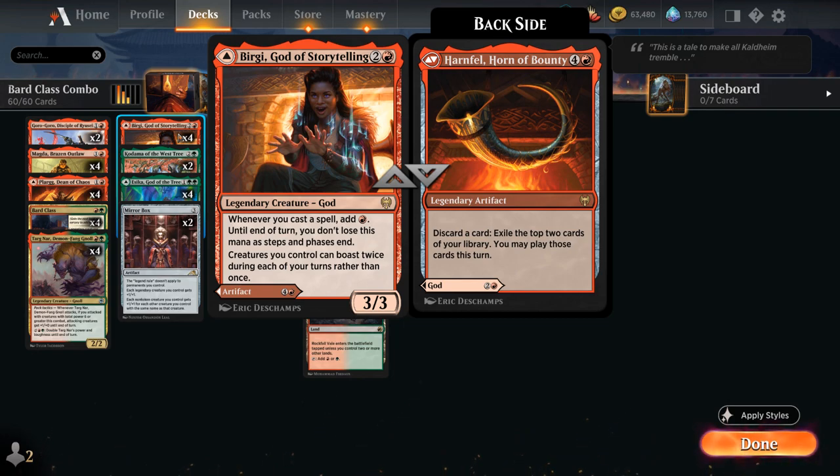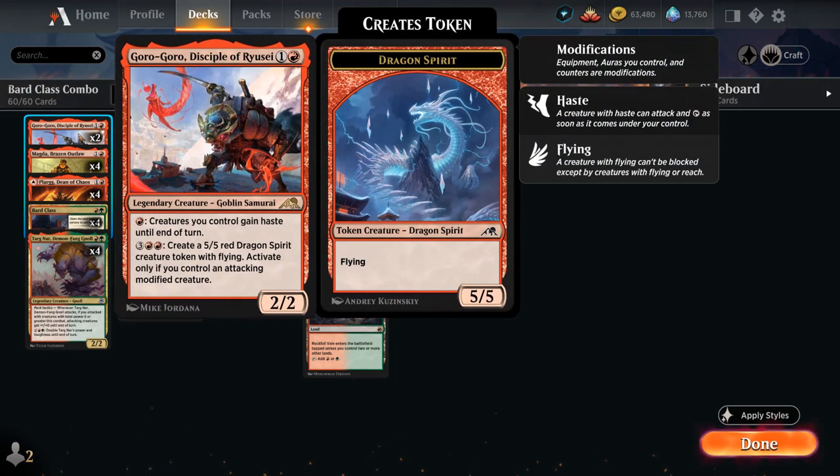With a level 3 Bard Class, we can potentially cast a legendary creature for 0 or just 1 mana, add red mana to cast another one, and basically keep going through the deck until we find Goro-Goro, Disciple of Ryusei — a 2-mana 2/2 legendary goblin samurai from Kamigawa Neon Dynasty. We can pay 1 red mana to give creatures we control haste until end of turn, so all those legendary creatures we just played get to attack.